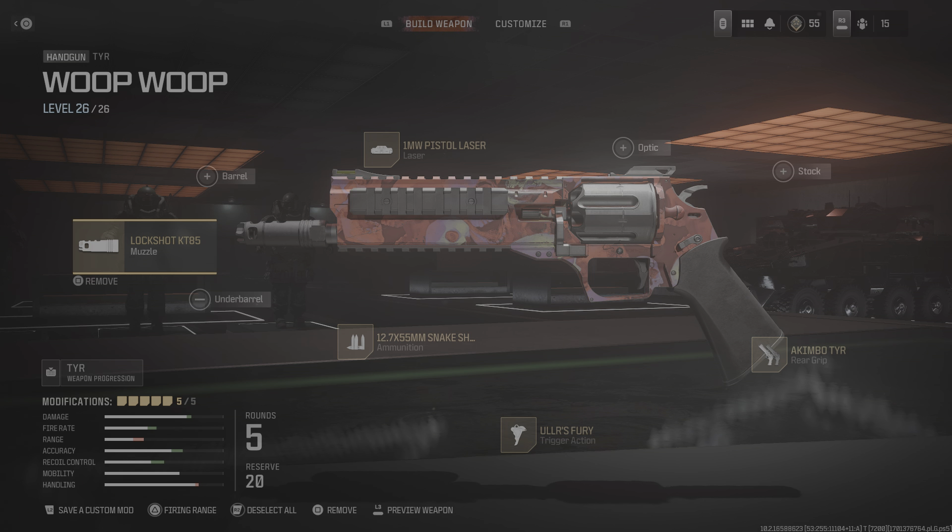And if you're still looking for a way to complete the Indigestion calling card challenge — which is to kill an abomination by making it swallow a grenade — then this weapon is also my top tier choice to make it happen, because it's super powerful and super easy to use, as shown in the next clip.